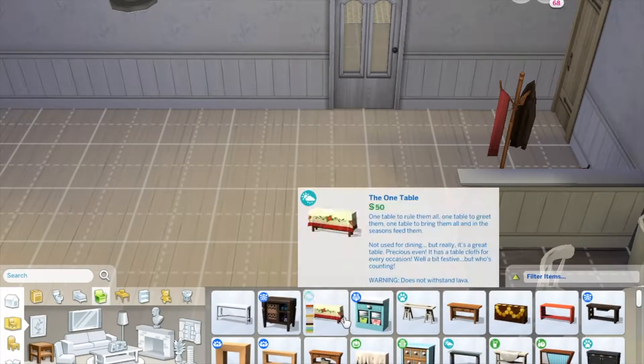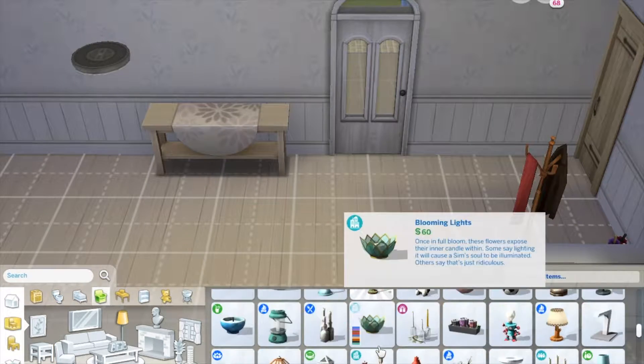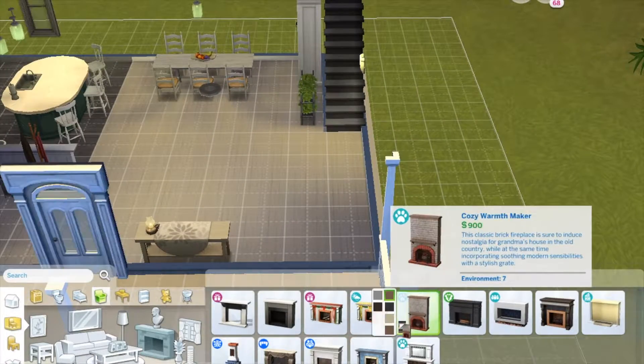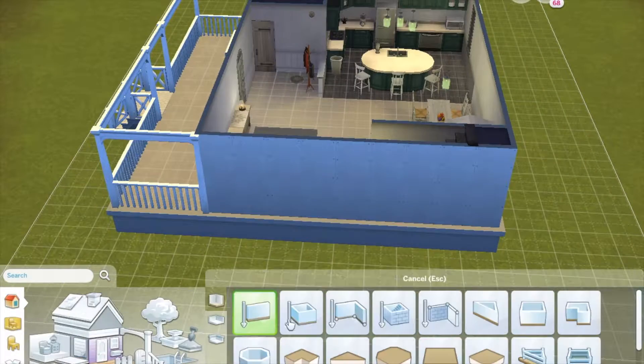Coat rack. Gotta have the umbrella rack, guys. I love the umbrella rack — that's like my new thing. Every Sim needs an umbrella. Yeah, the oil lamps, guys, are super awesome. I don't use them too often, but when I do, they're awesomely used.